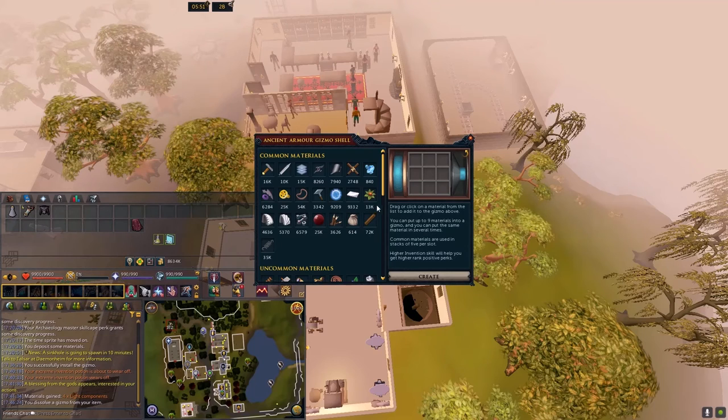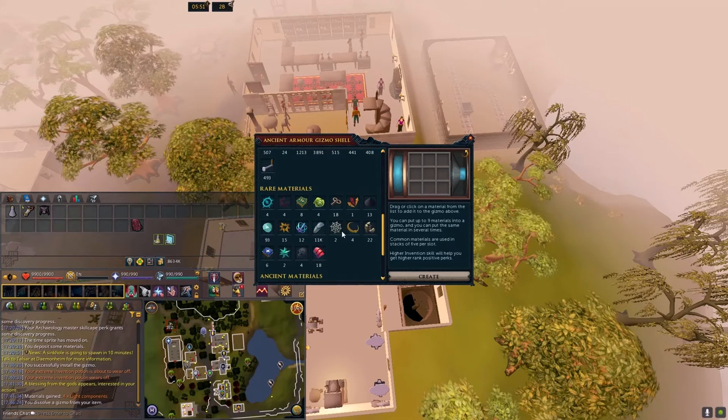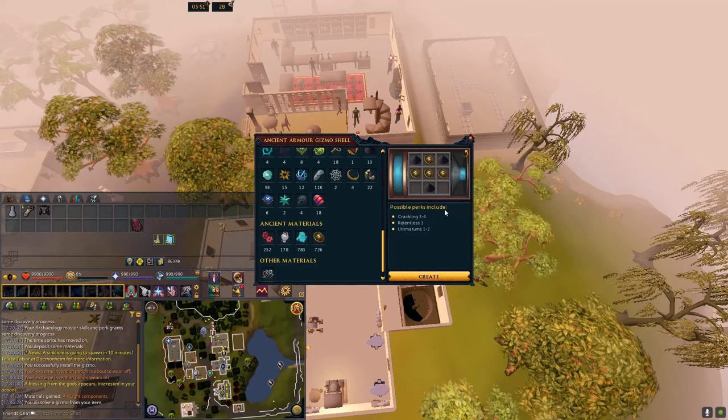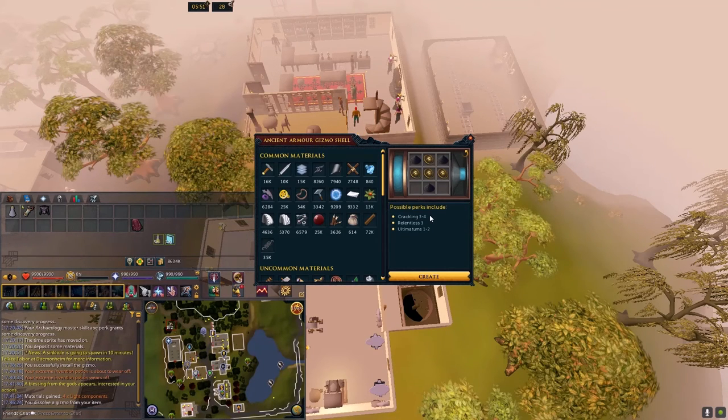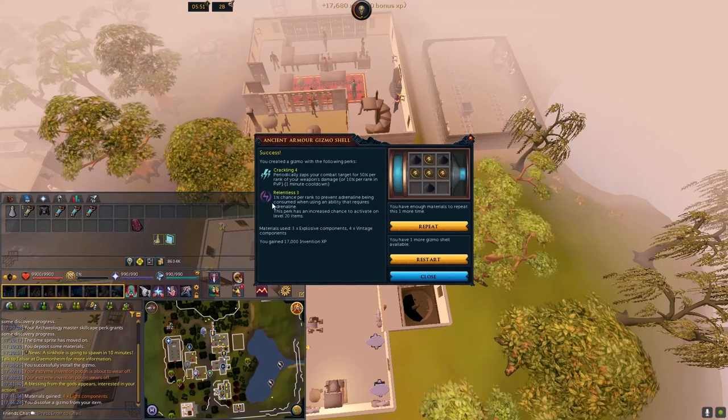For our Crackling 4 and Relentless 3, we need 3 vintage components and 3 explosive components. There is a 1 in 3 chance of success. After a couple of attempts, we get Crackling 4 and Relentless 3.